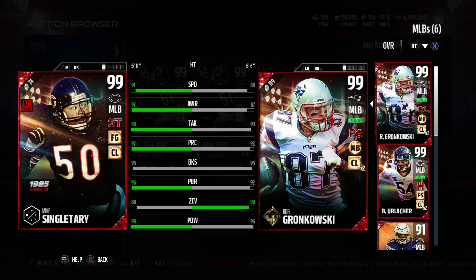Love the chems, or at least the speed chems on him. Secure tackler — I mean, how much more secure could you get than 98 hit power and 99 tackle? Why does he need secure tackler? It's crazy to me that they kind of doubled down on that, but it is what it is. Hot hands or tip drill — I think tip drill would have been the ideal chemistry on this card.